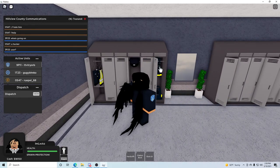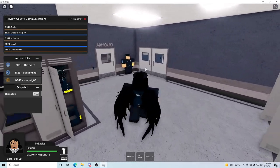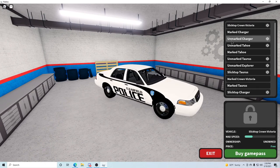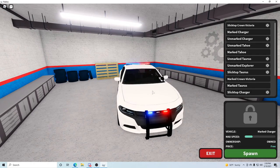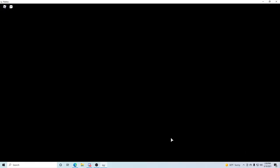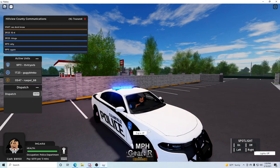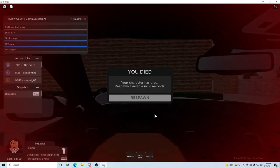Here you got your uniform. You can click the belt, click the vest — which is really cool — then the hat. You've got a vehicle spawner. Some that cost Robux, I think, or some are game pass. We got this right here — I'm gonna go with the Mark Taurus. Mark Charger. It spawned in with the lights already on. Okay, I'm dying for no apparent reason at all.